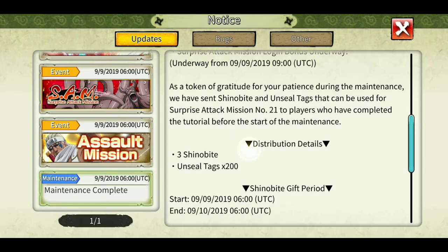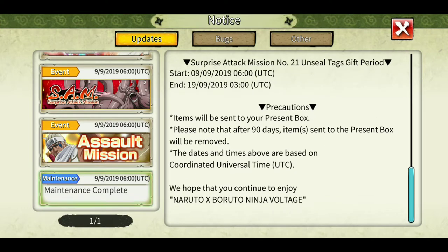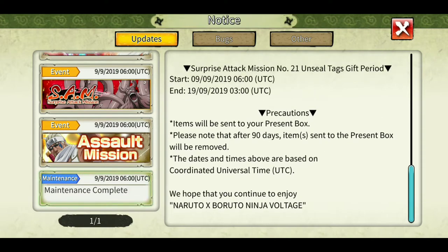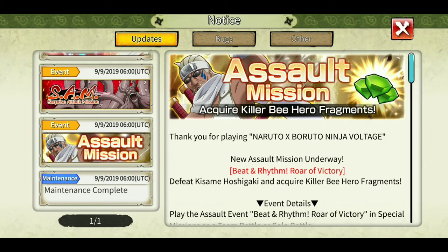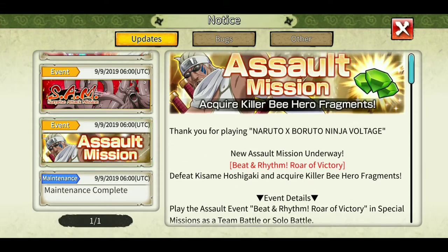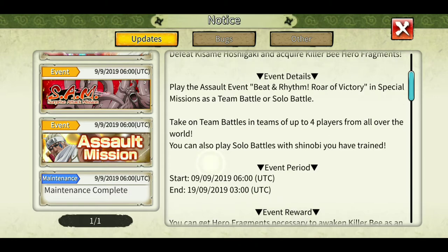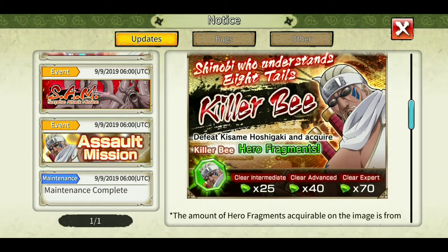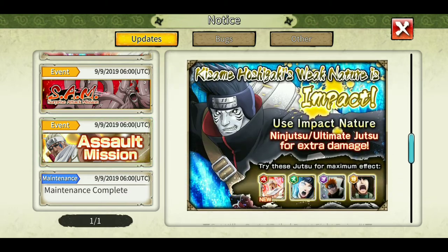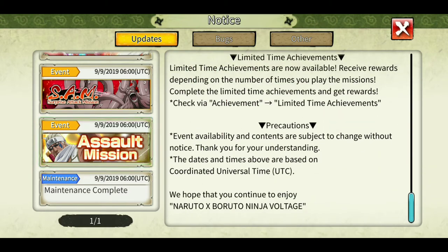Next up we have an assault mission. For Killer Bee you can get hero fragments and get him to six stars if you haven't already, and get some Shinobites as well from solo as well as team battle. I think around 75 Shinobites as usual from both of the battles.